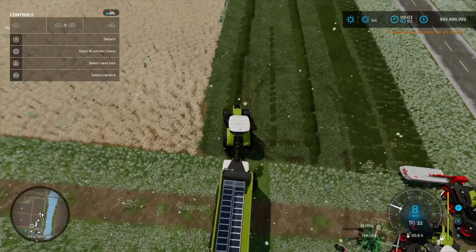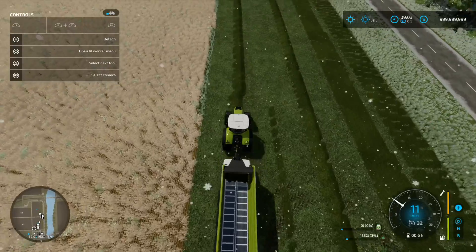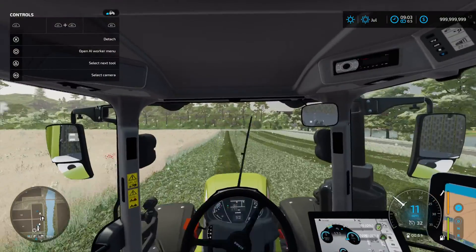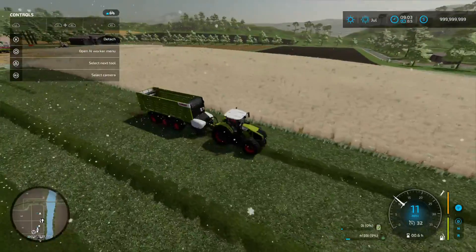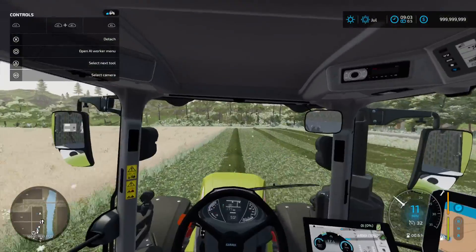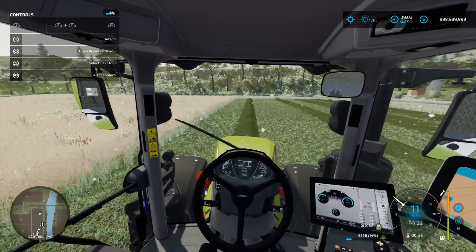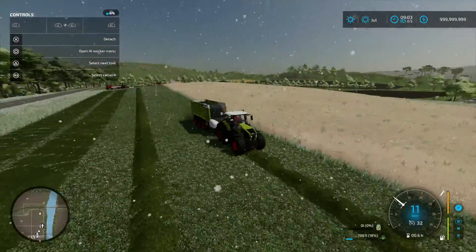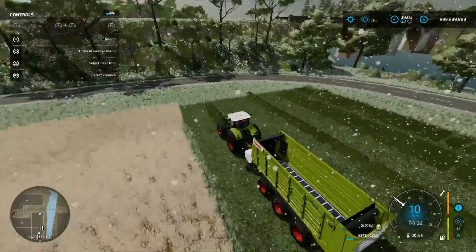They're kind of stuck on each other but that's all right — lower it. Now when we drive over the grass, as you guys can see, we're now picking up the grass and it makes it really simple because I can just drive down a single line and pick all of this up. You can see the numbers going up very quickly because I'm picking up two rows right now — two rows combined into one — so that's why the number is going up so fast.